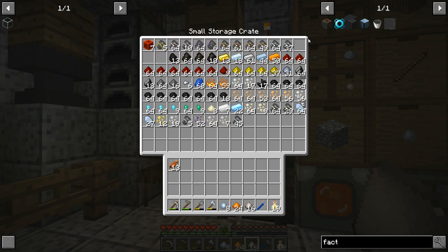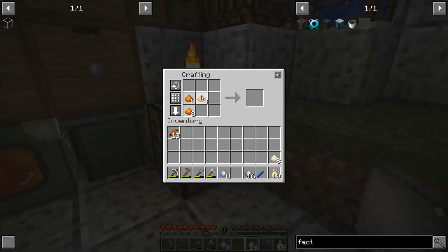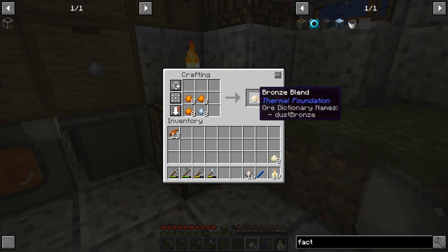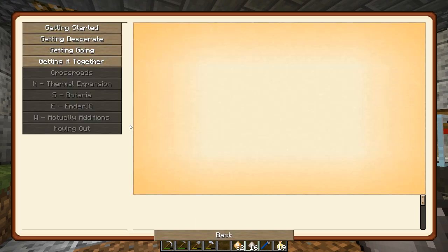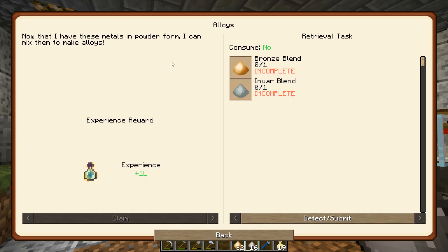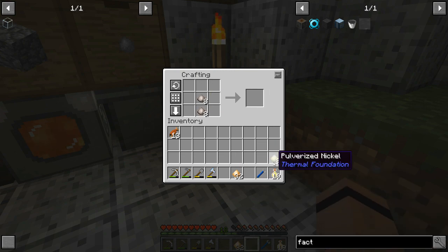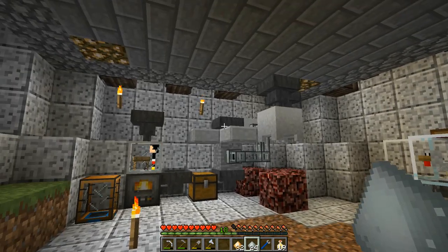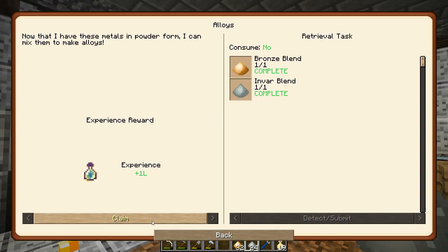Let's go ahead and make this: three copper and then tin right there, and that makes bronze blend. Let's check the quest — right here, alloys: bronze blend and invar blend. I can absolutely do that because I saw this coming. I already ground some down — ding ding ding — there we go. That gives me a level of experience.